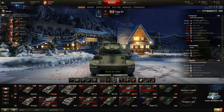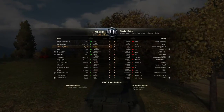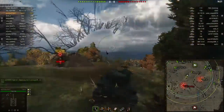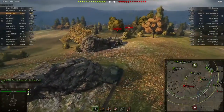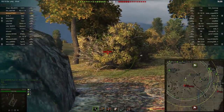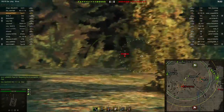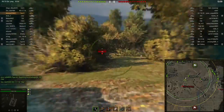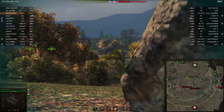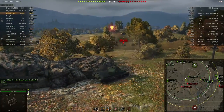Now I'll show you some gameplay to showcase how to use this tank effectively. We're on Redshire in a tier 9 game — a very nice matchup. We are only one of three tier 9 tanks on our team. The Type 61 is pretty good in favorable matchups but can also cope well in tier 10 games because the 105mm gun is so competitive with good enough penetration that it doesn't really matter if you're firing at tier 8, 9, or 10 tanks, as long as you hit the weak spots properly — which in most cases should be possible.